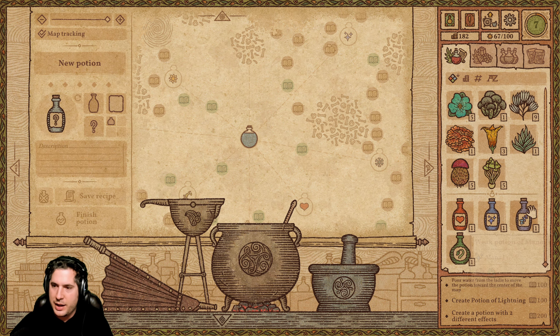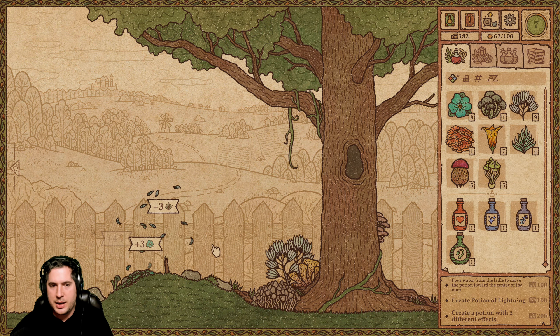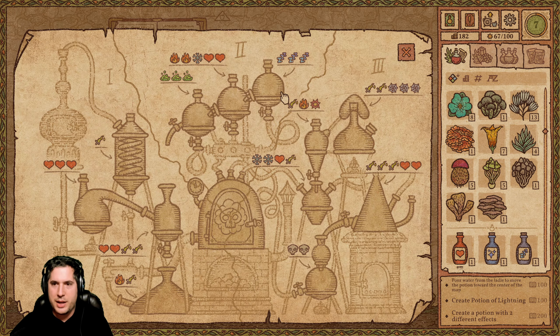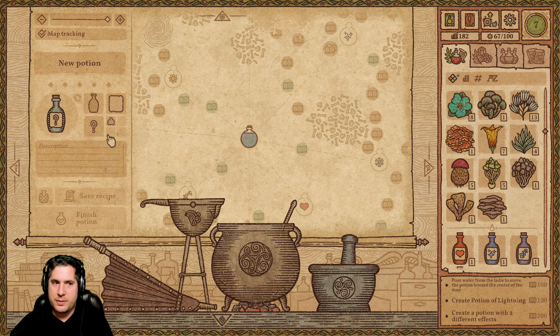I've got a few potions already: a weak potion of healing, mana, a sleep potion, and fast growth. But first let's go to our garden and pick some herbs, flowers, and fungi. I've been playing for about an hour and clearly there's some complexity to this game.